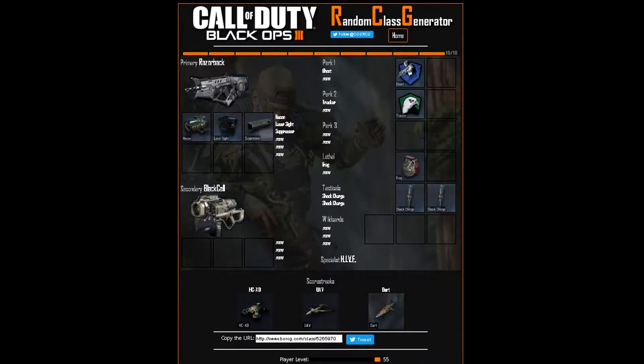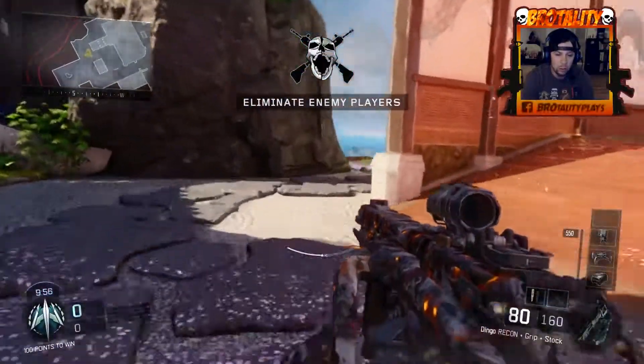For the second class, we're going to be running the Razorback with the recon sight, laser sight, and suppressor. Secondary is the Black Cell with Ghost and Tracker as our perks, a lethal grenade, two shock charges, HCXD, UAV, and Dart as our score streaks. Let's get to it — we're playing on Knockout, one of the new maps from the second DLC pack.